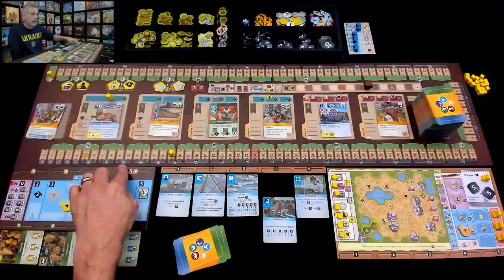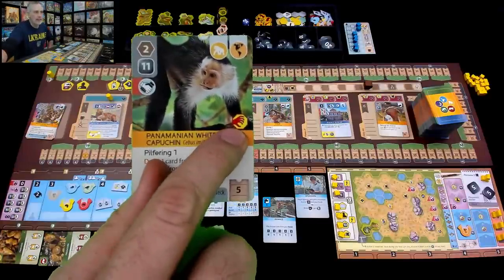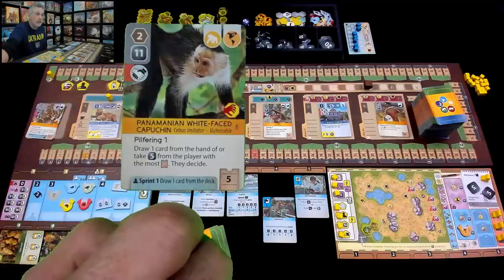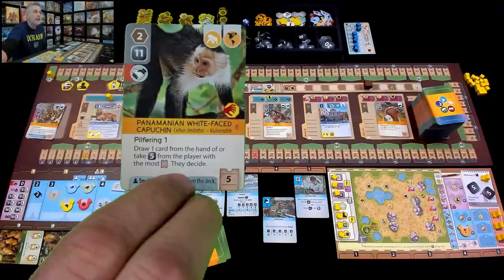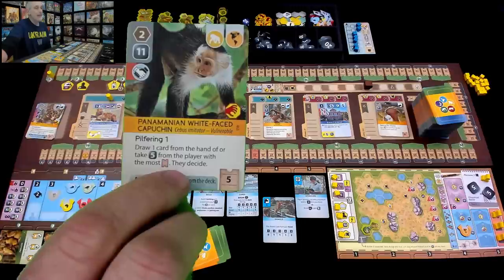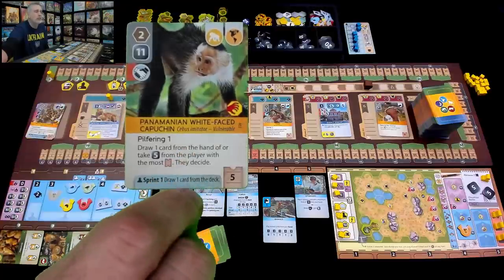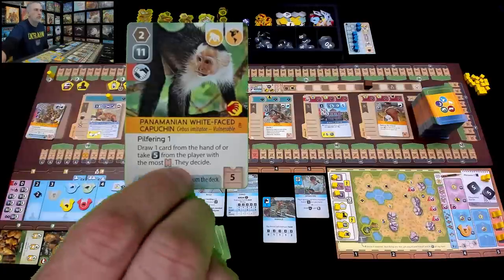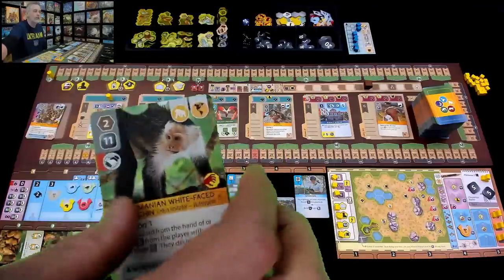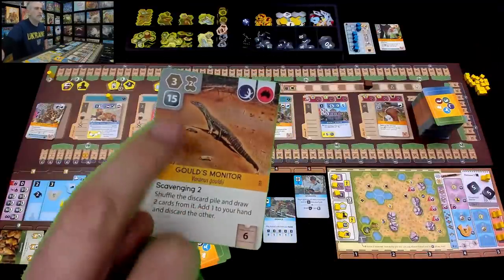Now a couple things happen. First, my zoo is more appealing — people want to come see these adorable Capuchins, which are a vulnerable species. My appeal jumps up 5, so instead of making $12 income during breaks, I now make $15. I also get access to a special power: pilfering. In multiplayer I could steal a card or $5 from another player. But in solo I don't have anyone to steal from, so I take the alternate positive effect — Sprint — and draw one card from the deck.